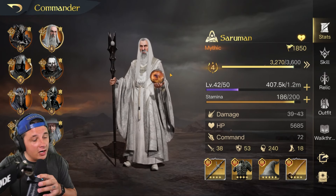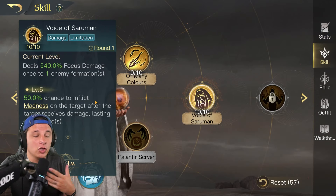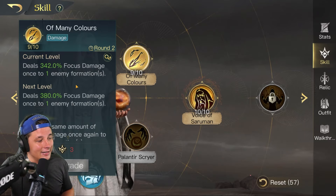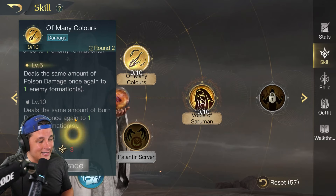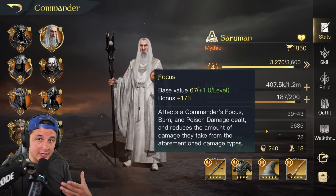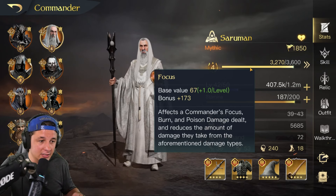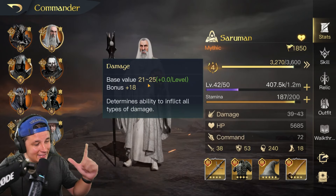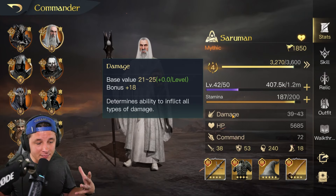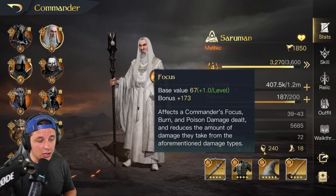Very quickly — Saruman's skills that we're really going to focus on are his elemental damage skills. This one you can see here is a big focus damage hit, and this one is focus, poison, and burn damage. So what we want to put on Saruman is gear that has focus, because this increases the amount of focus, burn, and poison damage he deals, as well as overall damage. The damage stat determines ability for all types of damage, and focus is specifically damage related to those elemental factors.